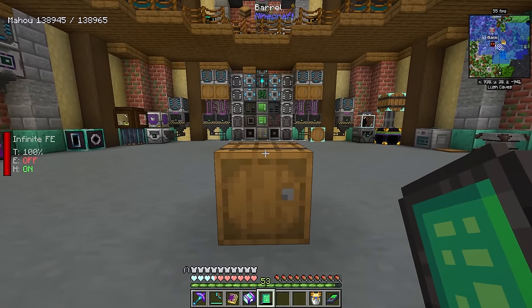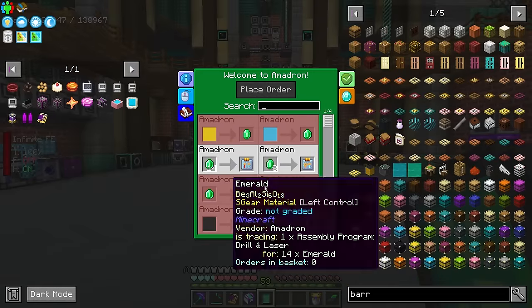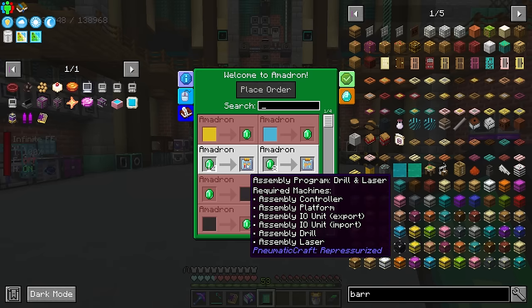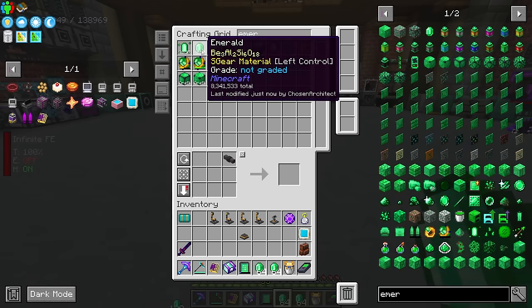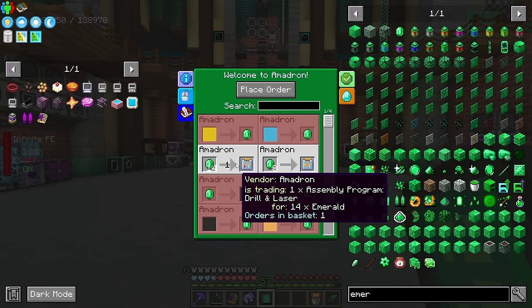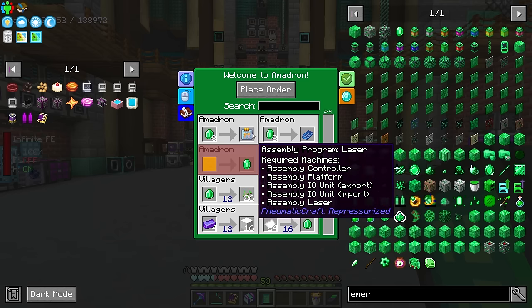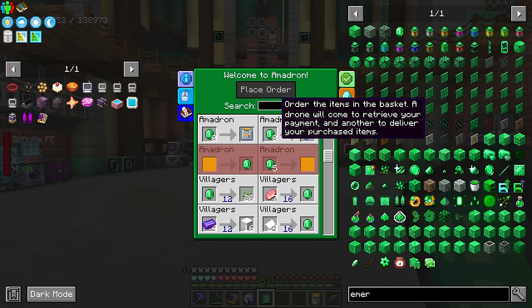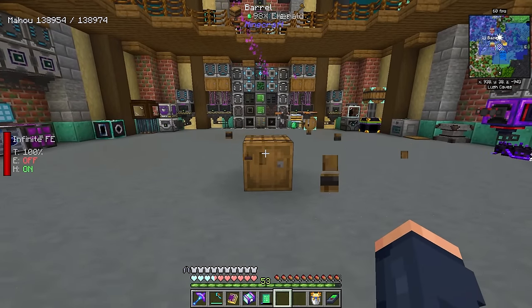With it pressurized just a little bit, we will shift right-click onto an inventory. If you're doing inventory trading — fluid trading is a little different where you'd click a tank and also an inventory — but in our case we're just trading for these assemblies. We just need to put emeralds in here, toss them in, and start some trades. Right off the bat we right-click to tell it what to send, do multiple trades, select one of each, and place the order.